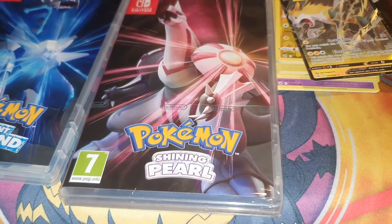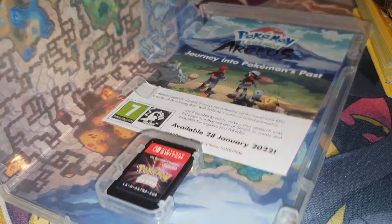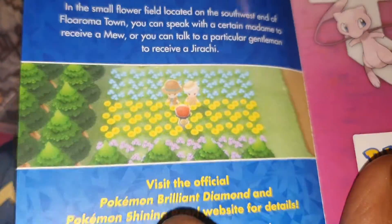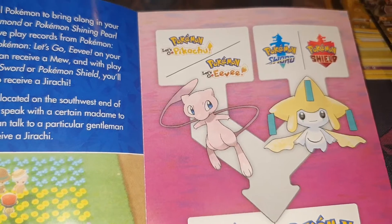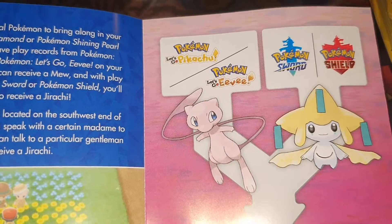Now it's time to open up Shining Pearl. I believe it'll probably be exactly the same since I didn't get the steelbook versions — there was a steelbook version and another version for around £100 where you got both in one steelbook as a collector's item. Sure enough, when you take it out it's the exact same insert: an advert for Pokemon Legends Arceus, an advert for the TCG Online, and the same bonus Pokemon info — if you have Let's Go Pikachu or Eevee you get Mew, and if you've played Sword or Shield you get a Jirachi.